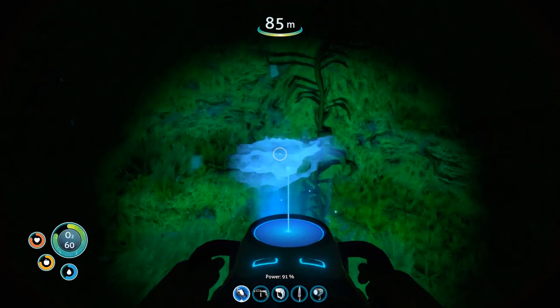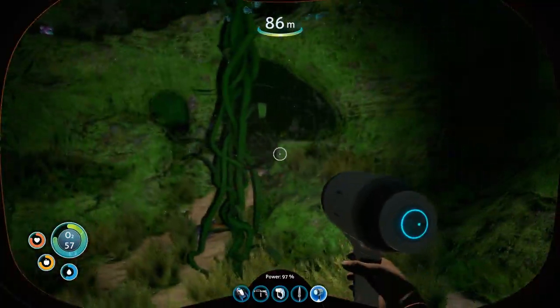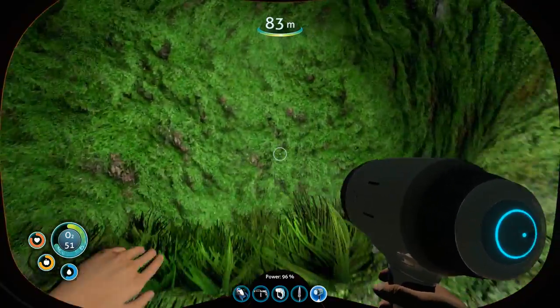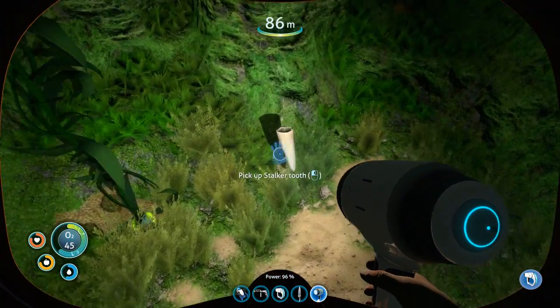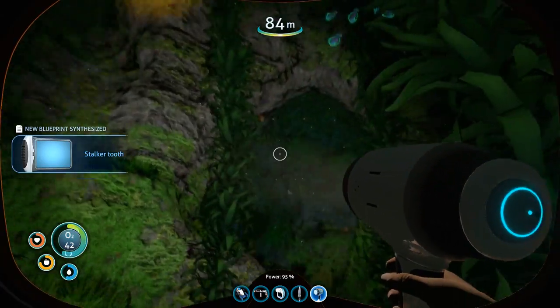We need silver for the high capacity O2 tank and I'm pretty sure you find it here. Not gonna use my sea glide — whoa, that's much brighter! Titanium here too. So now we're just grinding away. Oh, a stalker tooth — that's always helpful.